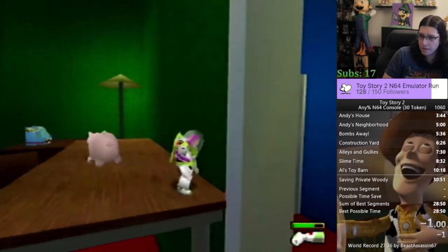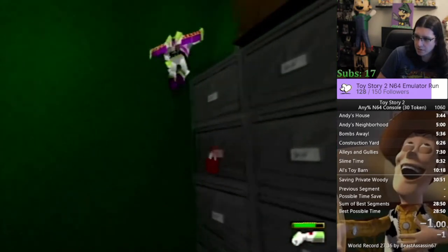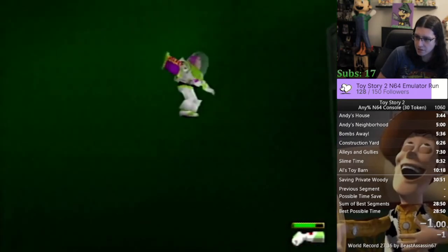I can hit exit level right here and still move around. See — as soon as you hit exit level he'll do a little hop because you pressed A for that. Then you just want to move to the corner and from that corner you double jump.